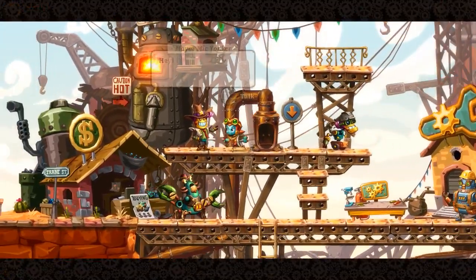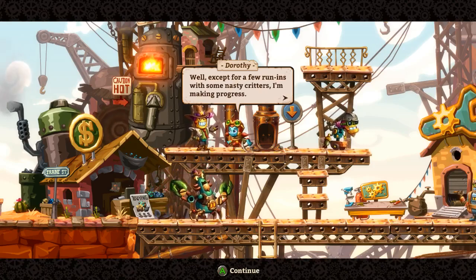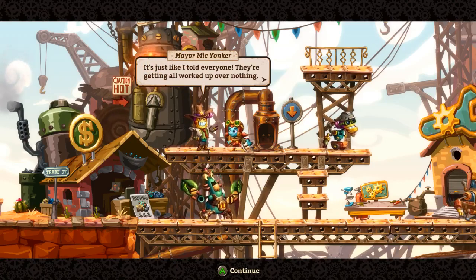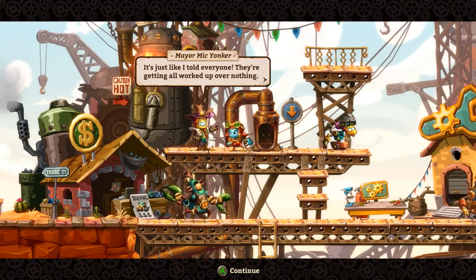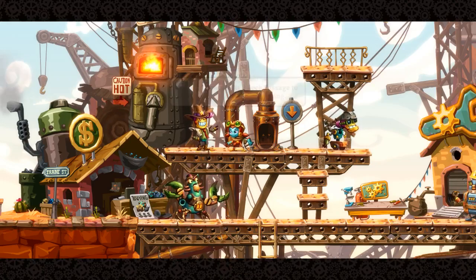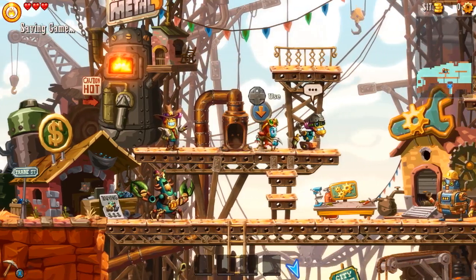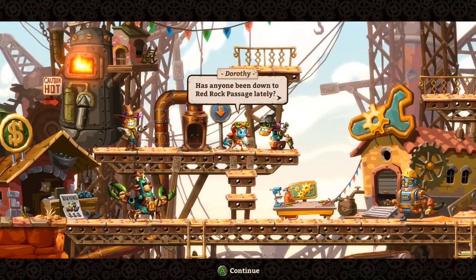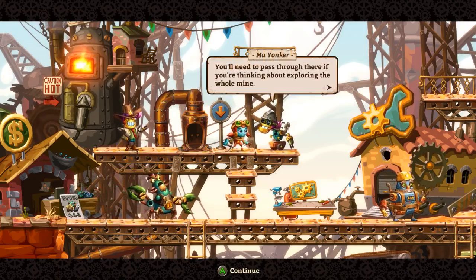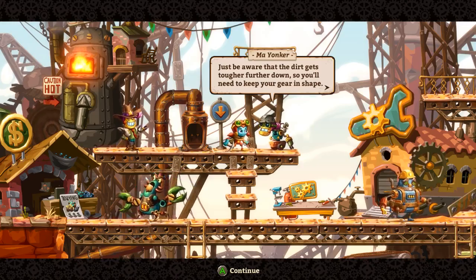Everyone's got new things to say. Hello Mayor. It's great to have someone bring that ore up at a steady pace again. Well, except for a few run-ins with some nasty creatures, I'm making progress. I'll head down to Red Rock Passage to see if I can get that tube working - just don't stop bringing the ore up and spend your earnings at some of the city's establishments. Has anyone been down to Red Rock Passage lately? Not since those tubes stopped working, dearie. You'll need to pass through there if you're thinking about exploring the whole mine. Just be aware that the dirt gets tougher further down, so you'll need to keep your gear in shape. Can we upgrade? No, we don't have enough money yet.